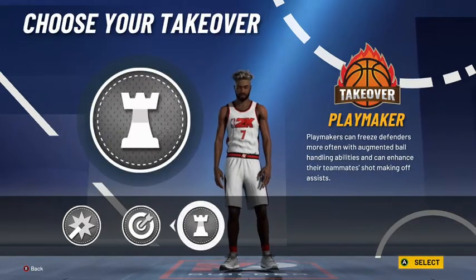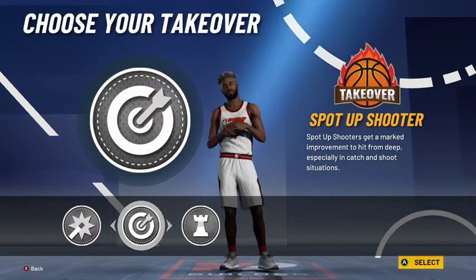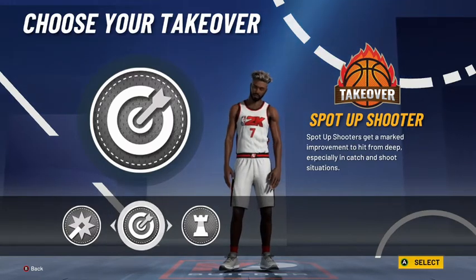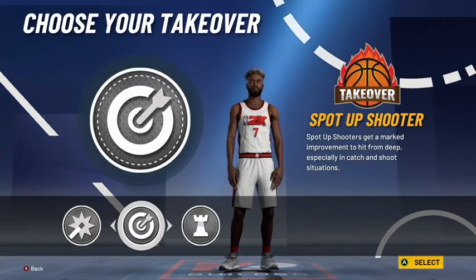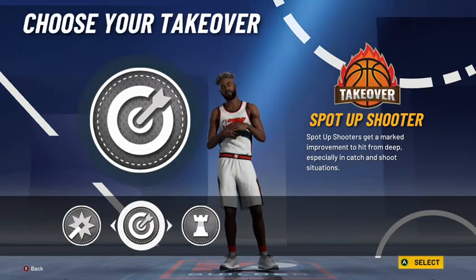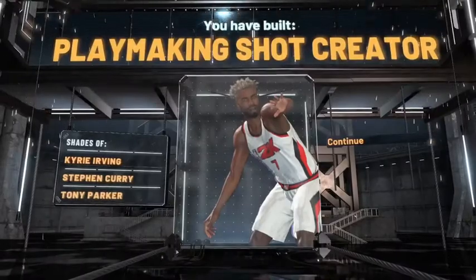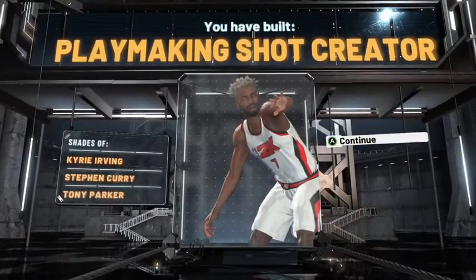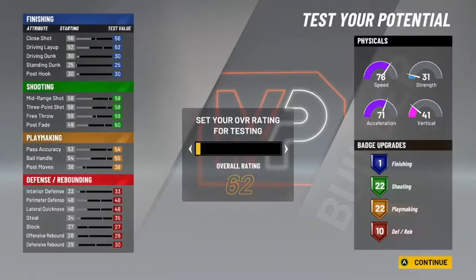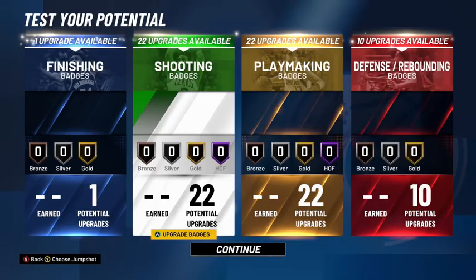For takeover, it's whatever you prefer, but I like sharpshooter — when you get it you're literally not missing a shot, at least if you know how to time your shot. Go with sharpshooter, click complete, and you end up with a playmaking shot creator. Go ahead and click continue. It compares to Kyrie Irving and Steph Curry, so you've definitely made a good build.